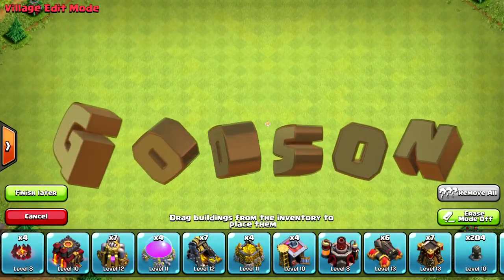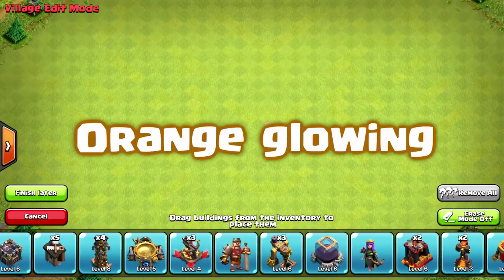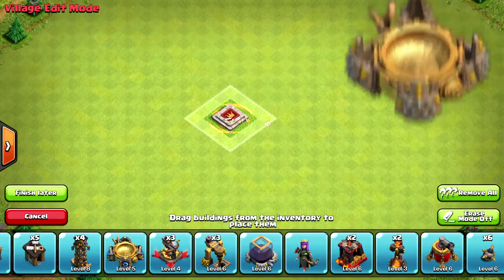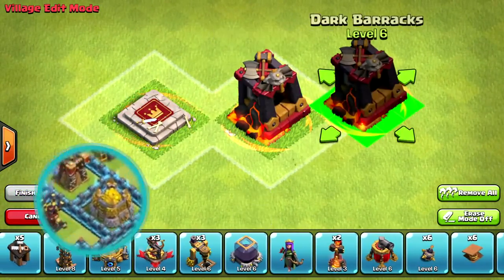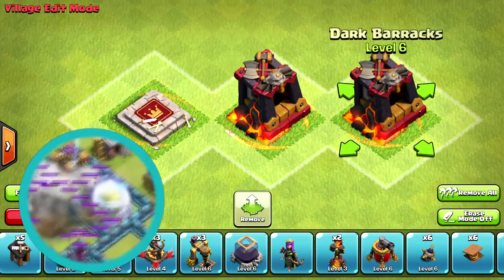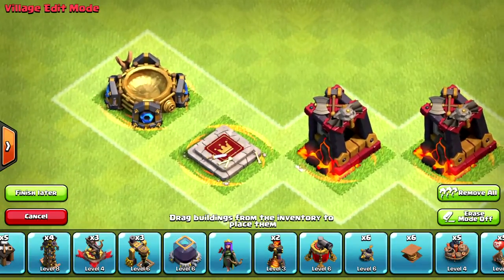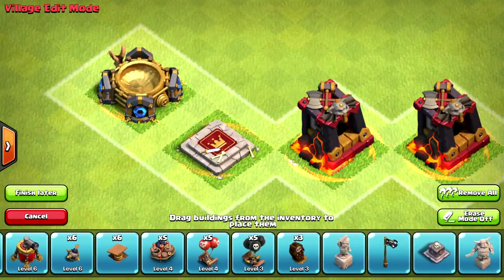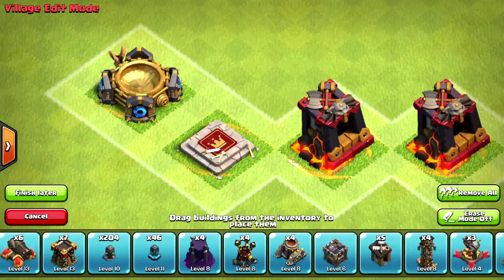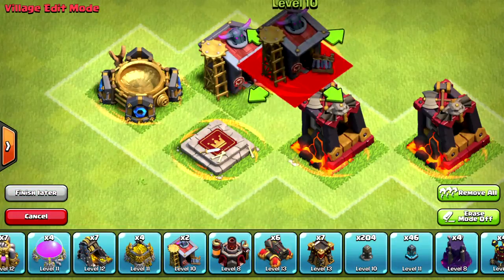What's up guys, this is Godson, we're back. Today I'm going to be telling you how you can get some orange glowing barracks, hero platforms, and spell factories. The update is coming out but it's not out yet, so you still have time. I call it swag — getting some orange swag around your stuff.